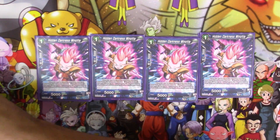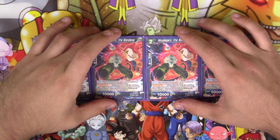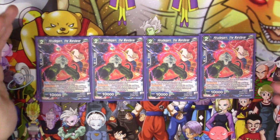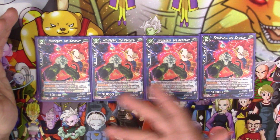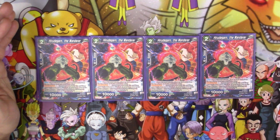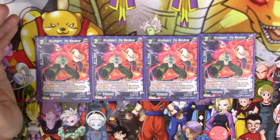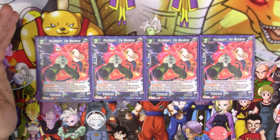Since we need a search target, it's going to be four copies of Hirutagon the Wanderer. This is pretty much just a search target for the Minosha to thin out the deck. It's either combo fodder or energy fodder — it doesn't really have any particular use other than those two things. But it's still nice to just have a guaranteed energy or a guaranteed combo card in hand if you need to combo out of a situation or do a little extra push for game.